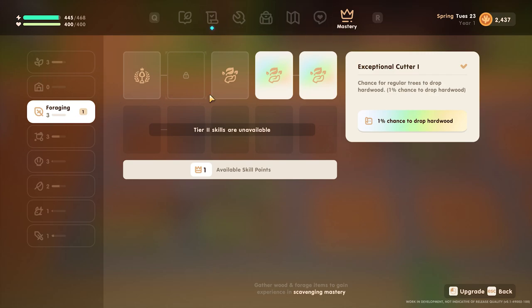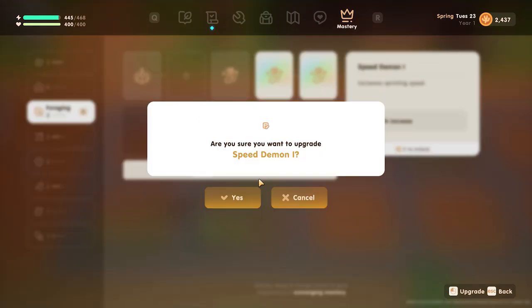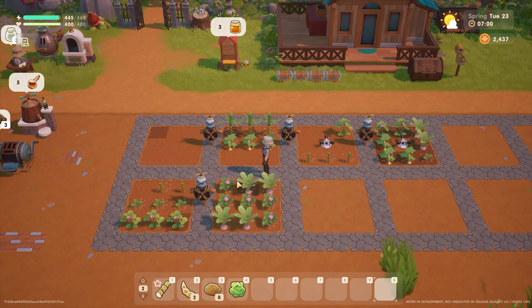We also have mastery. So for foraging, increase sprint speed for sure. Let's get that.